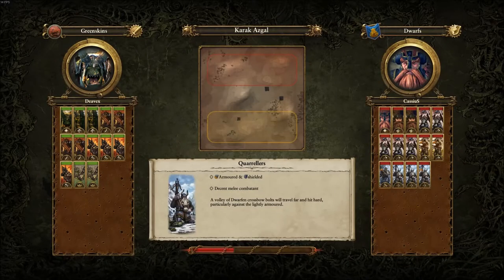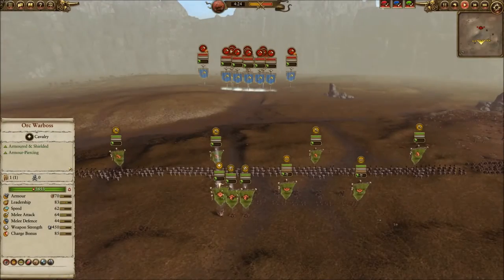He's playing as the Greenskins against the Dwarves, brings three Orc Boy Biggins, two Goblin Big Bosses, an Orc, and two of the Doomdiver catapults.